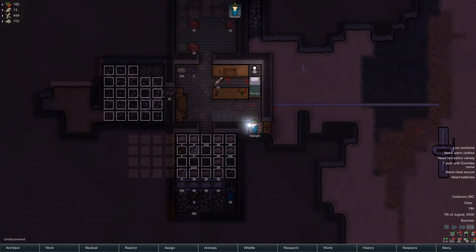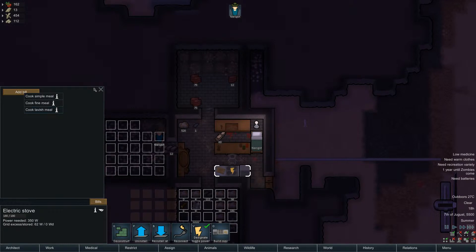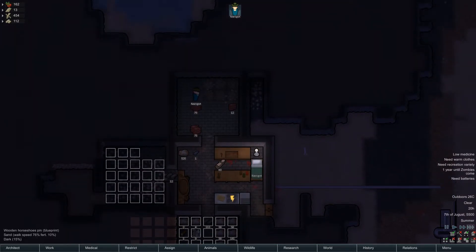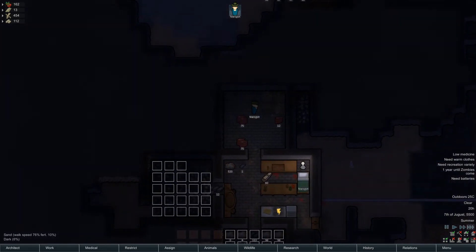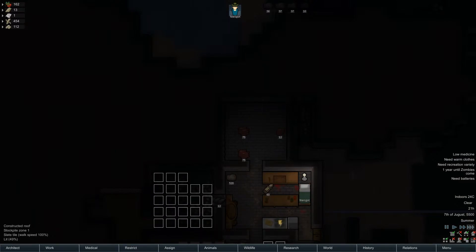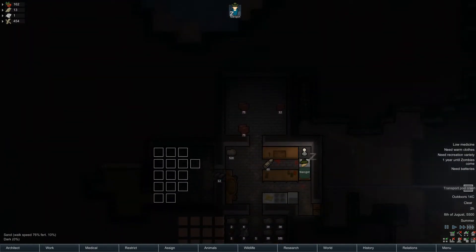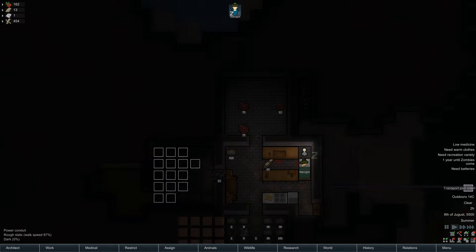That's what we needed - and we have a stove as well. Let's make simple meals until we have 15. When I get this area to be a good fridge, food won't go bad. We have a transport pod - let's see. A servant named Jones is crashing in a transport pod nearby, so a guy fell down.